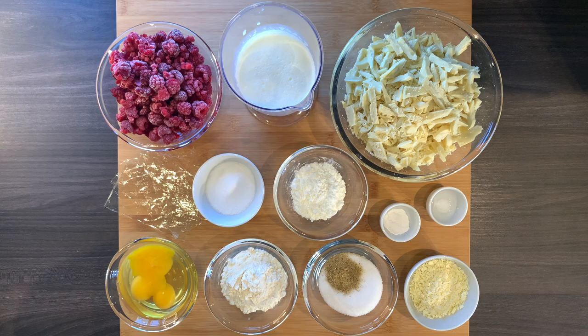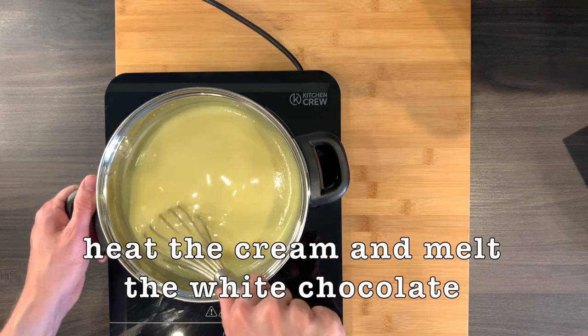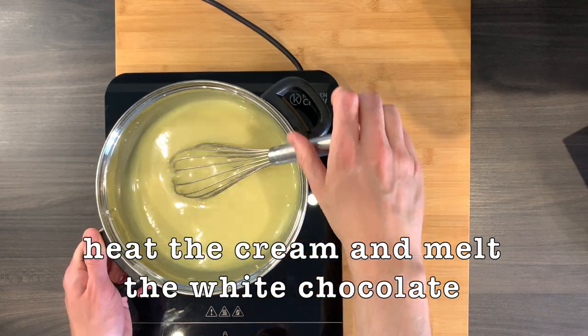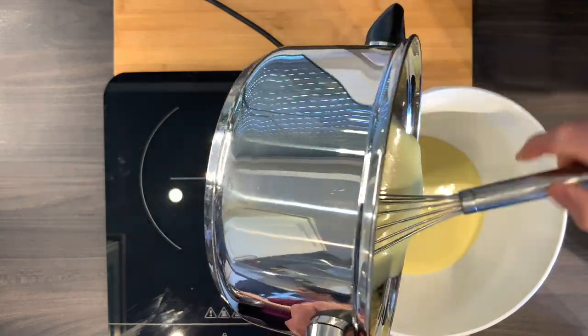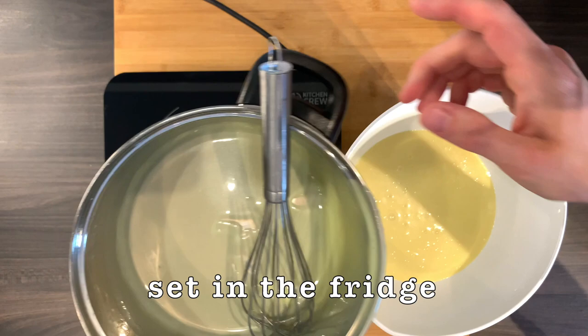Let's start with the glazing. All we need to do is heat cream and stir in white chocolate. While we set our ganache in the fridge, let's thank our French friends for inventing this simple and delicious recipe.